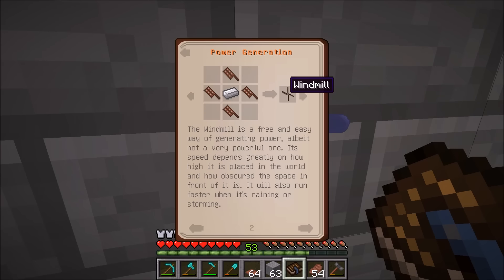If we flip over, we can see the windmill, which is actually not that expensive to create — it takes some iron, treated wood planks, and treated wood sticks. It's a pretty easy way of getting power, but it does require creosote. It goes faster when it's raining or storming, and the higher the elevation the more power generation you get. I don't have the exact numbers right now, but I'll link the wiki page in the description — I believe it's around 11 RF per tick at 100 elevation, going up to 14 when raining.